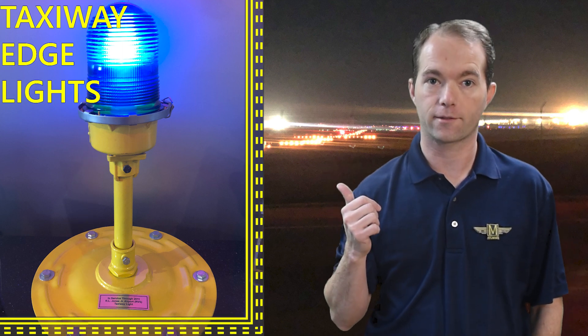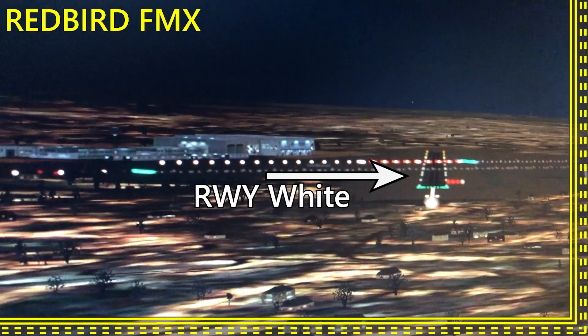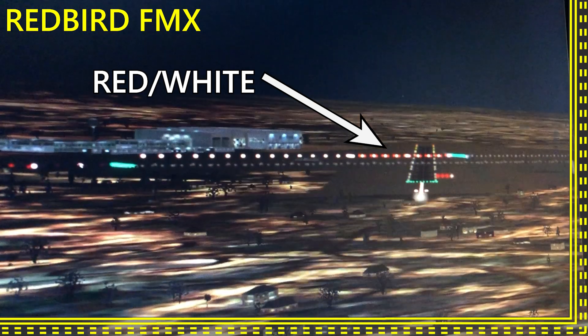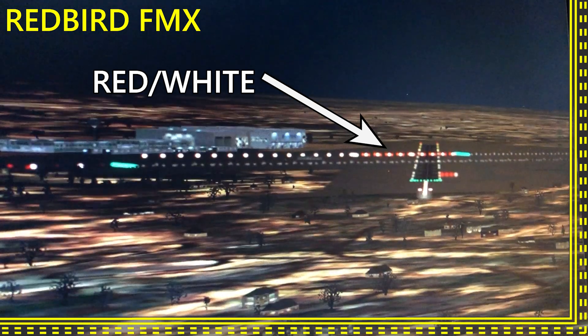My favorite lights are the little short blue taxiway lights. These lights line the edges of the taxiways. Runways are lined with solid white lights. And runways with instrument approaches have lights that change color near their far ends to let a pilot know how much runway he's got left.